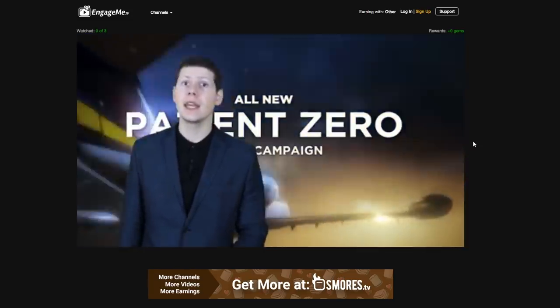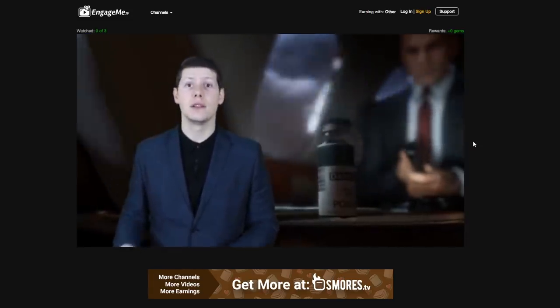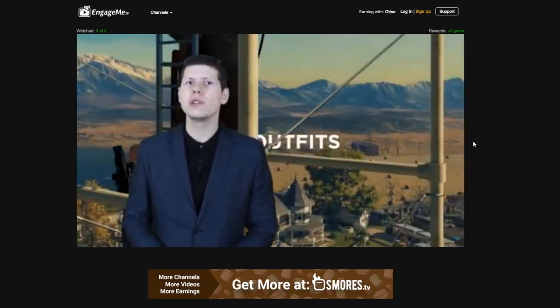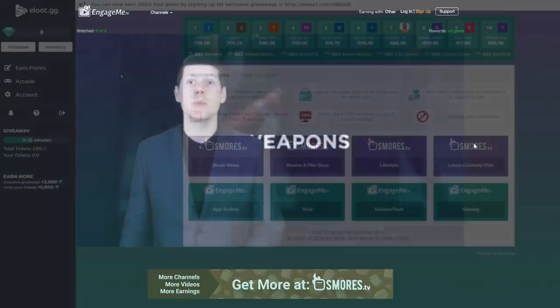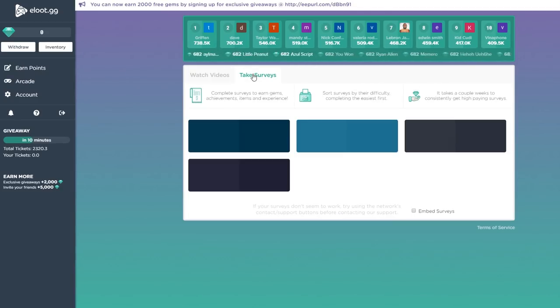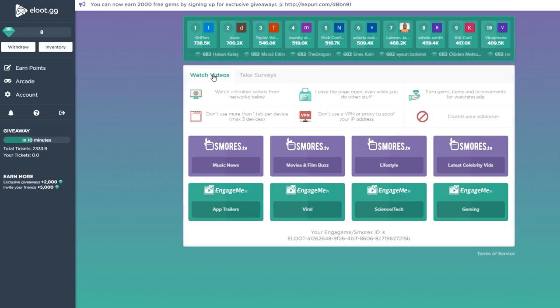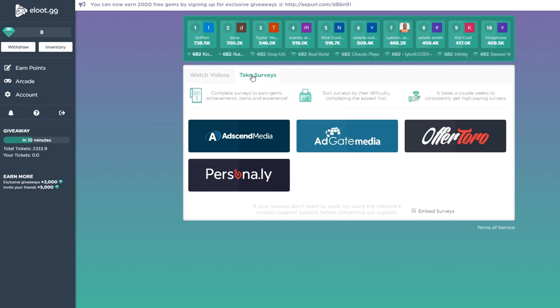So you can actually use that money to buy items and skins in games such as Fortnite Battle Royale. It's a very quick and easy, free-to-use service where you can basically earn money for doing hardly anything. If that sounds like something you'd love — especially for earning free Fortnite V-Bucks — please go into the description below, there's a referral link. Click that link to get some extra goodies and enjoy your free stuff!